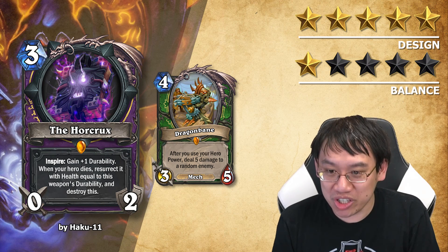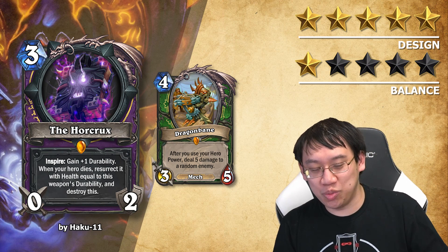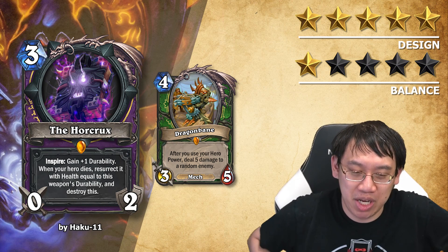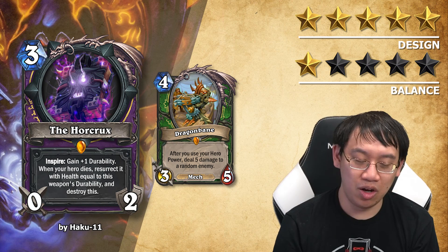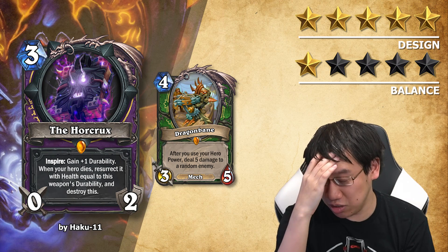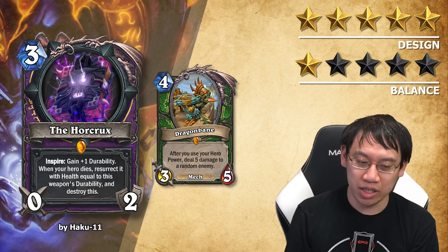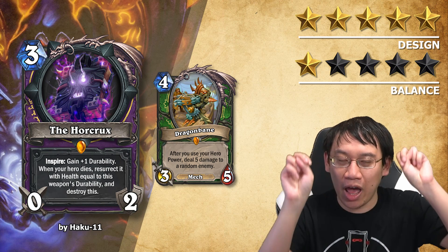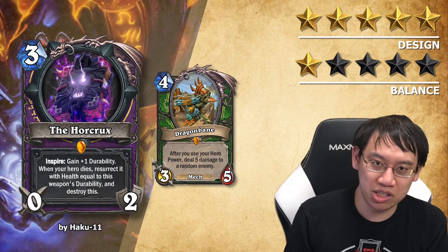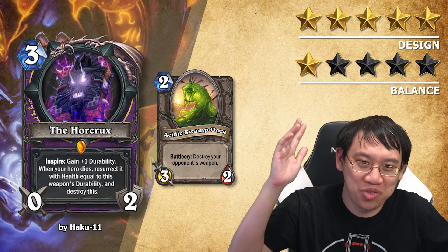There's also a 4th problem: the card is really, really weak right now. To balance it, I suggest putting the durability up to 4 and Inspire gain plus 2 durability, which effectively makes your life taps free. On average, if you tap 4 times with this card out, you not only have to draw it first and play it, then tap an additional 4 times on top of that to gain plus 8 health or durability — that makes it a total of 3 mana gain 12. But the card is still weak to something like Ooze.